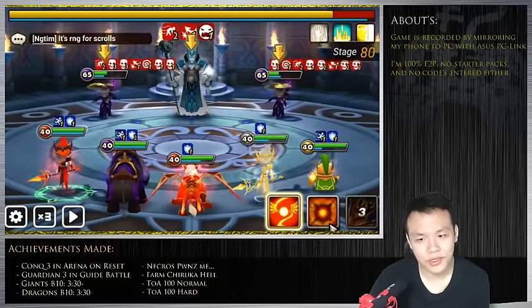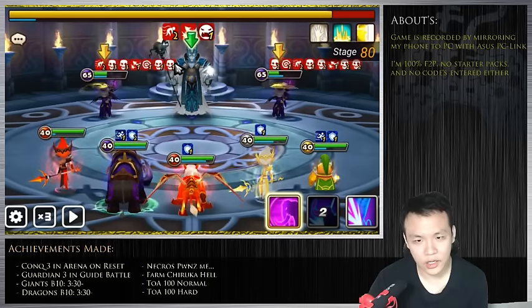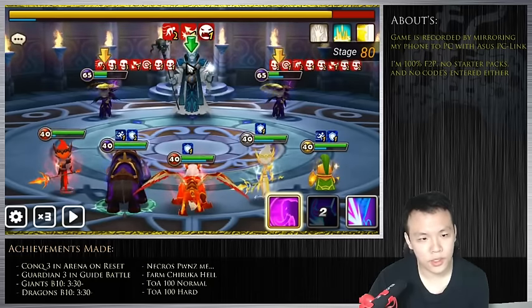I use Zinc's attack power decrease to lower the attack power of all the enemies so they don't hit me as hard. Even if they do get a turn I'm not really in any danger of dying. I use Zinc on floors where it's not the end of the world if the enemies get a turn.